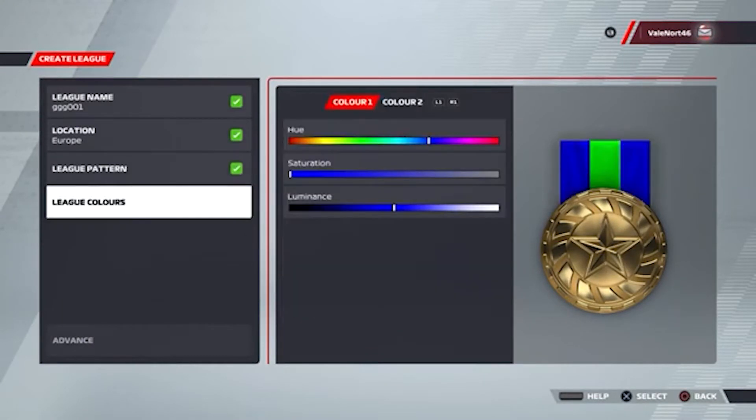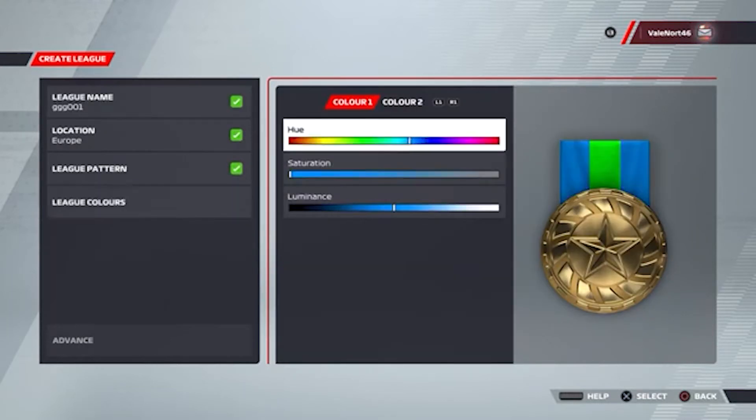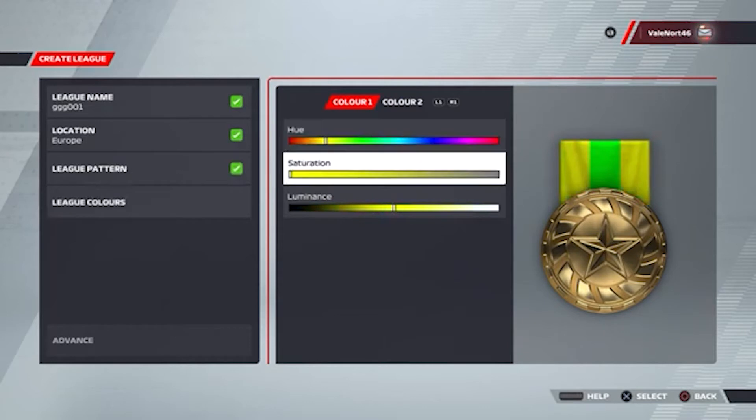Nice and simple one, that one. As long as you know what you're doing — and now you do — providing you've got a buddy with you, you shouldn't have that many issues. So that's how to do the F1 22 Racing Click trophy.